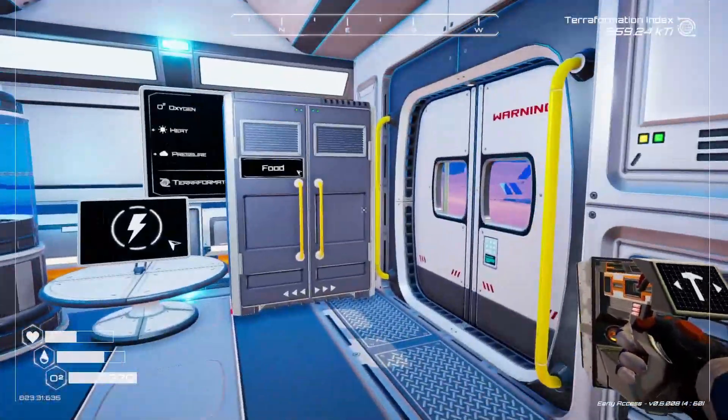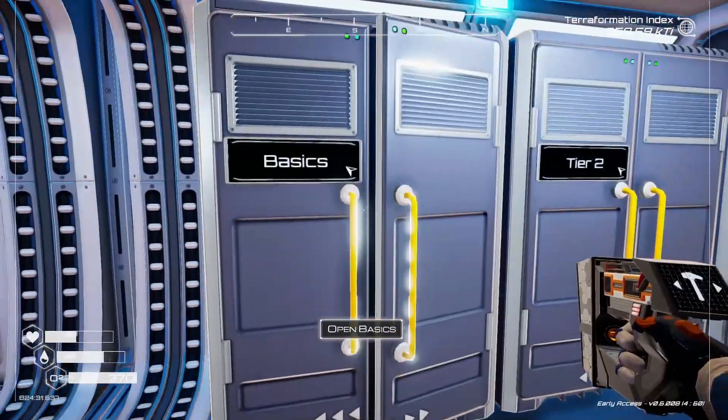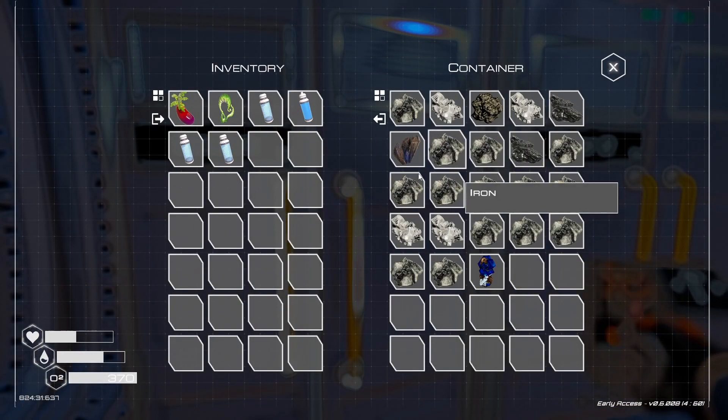So I did a little inventory organization. We got food and food seeds in here. We got basics — that's anything that's just on the ground, like everywhere, planet-wide. You got your ice, your iron, magnesium, titanium, silicon, and cobalt.